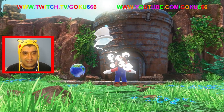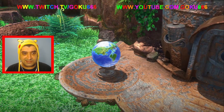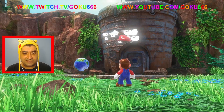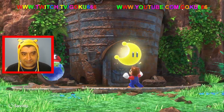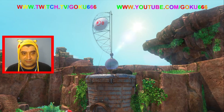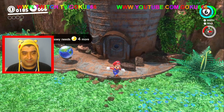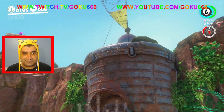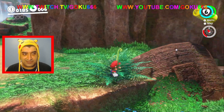Here's the Odyssey, and we need the power moons to power it so we can fly around to all the different levels. I'm not sure how many we need for this one — I think we need five. Once we reach five power moons we should be able to fly to the next world.